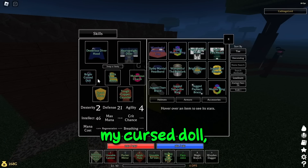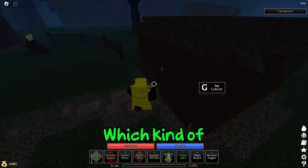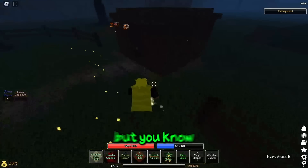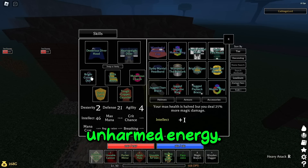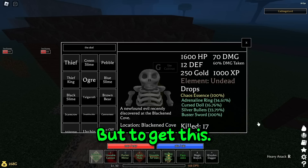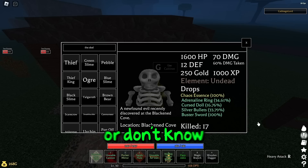Now we're going to go over my cursed doll, which halves my health but makes my magic damage 25% more — which kind of makes me like a glass cannon. I'm just doing crazy amounts of damage with it. I would suggest using unharnessed energy if you want to be less glassy. To get this, you have to go fight the skeleton. If you don't know how to get to the skeleton, go watch my skeleton quest slash guide video.